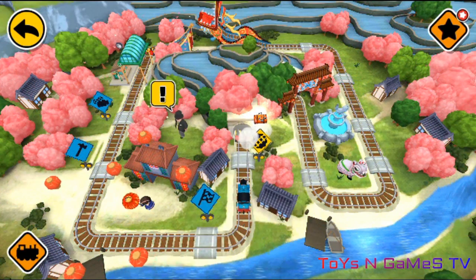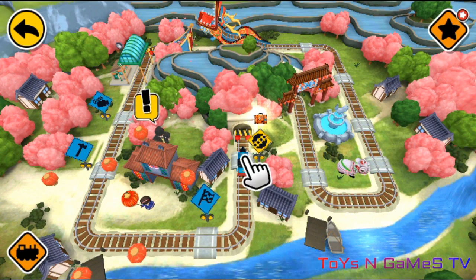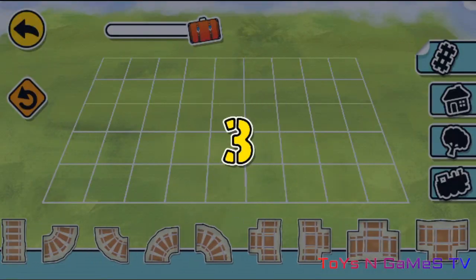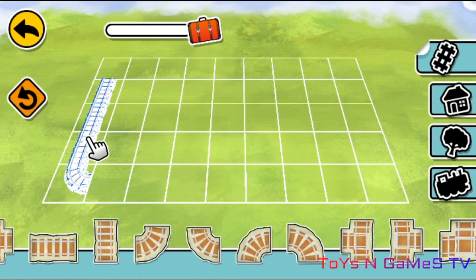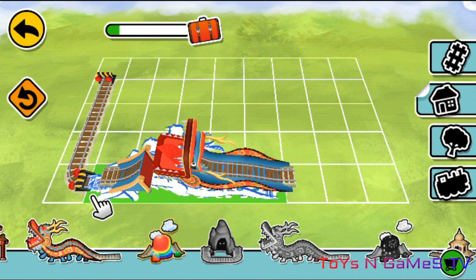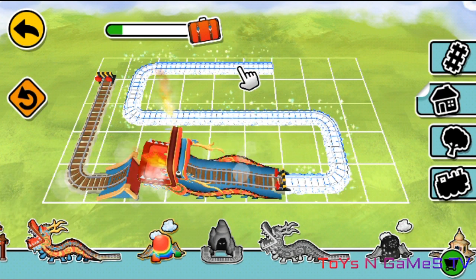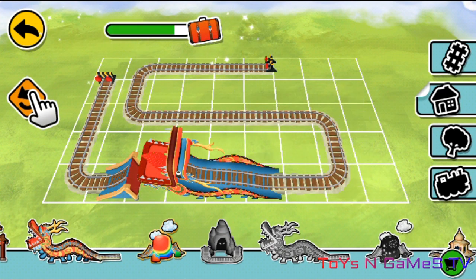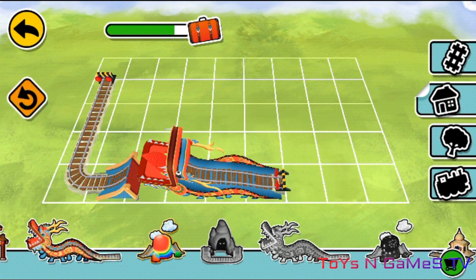All aboard! Let's go! Three, two, one, go! Trace the white track with your finger! It's now time to have fun with your new special track piece — the dragon jump! Let's add this one here! And you can erase the track with this button! Fill the meter to complete the activity and get an exciting new prize!